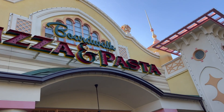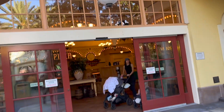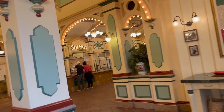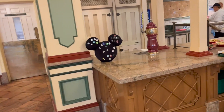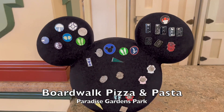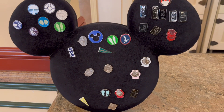The spot that you might not know has a pin board is Boardwalk Pizza and Pasta. They normally have a pin board by the salad area. So if you walk in here, you can grab a salad or you can look at the pins. And I see it right there. Nothing for me today, but it's good to know that they have one here if you want to grab some lunch as well.